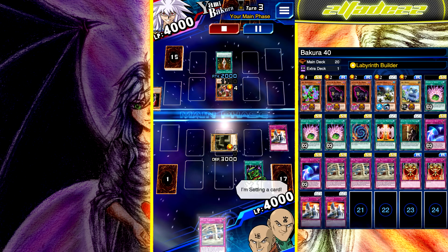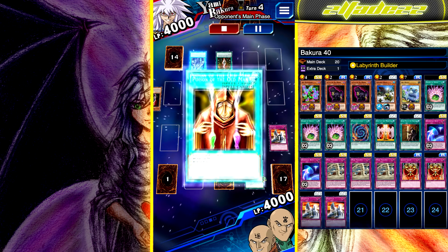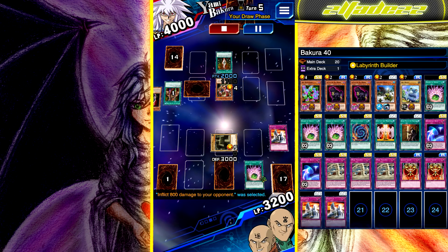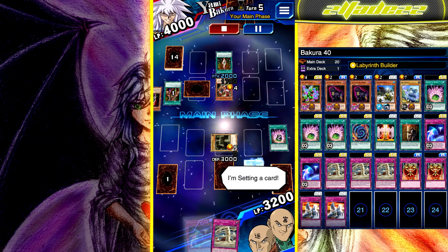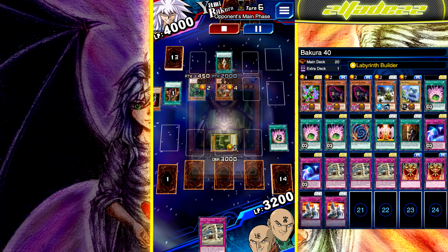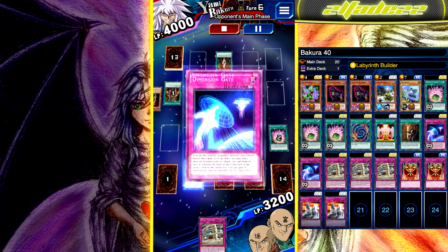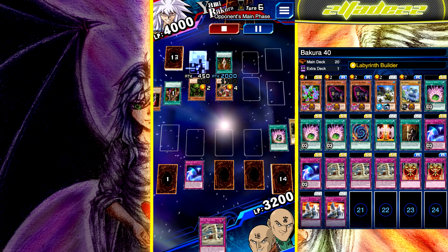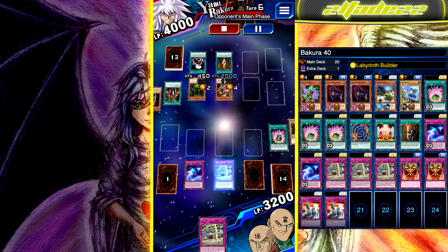You could substitute a Shard of Greed for another Dimension Gate if you're lucky enough to have three of them. I'm running two Dimension Gates here because I'm running an extra two Shards of Greed. I only have two Disappears here, which basically just gets rid of his Necrofear out of his graveyard, but you can always run three. You could run just one Shard of Greed, or you could take out the two Jar of Greeds.